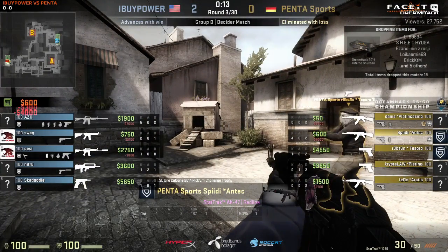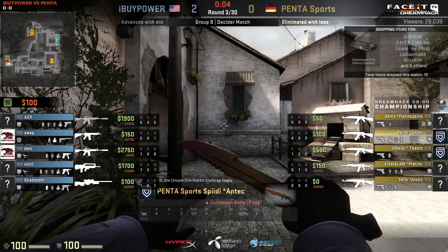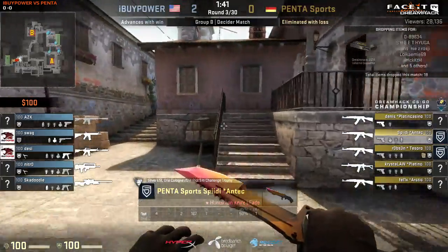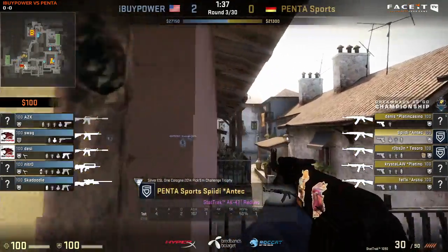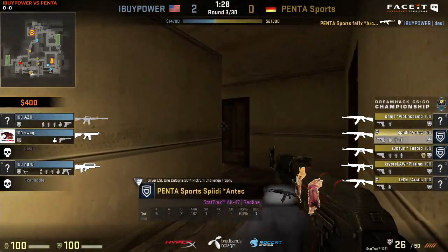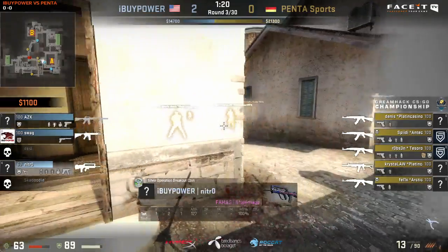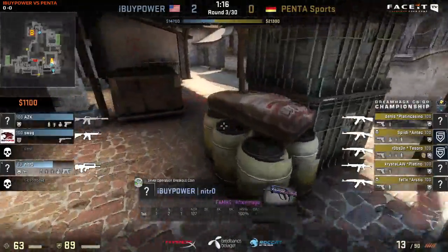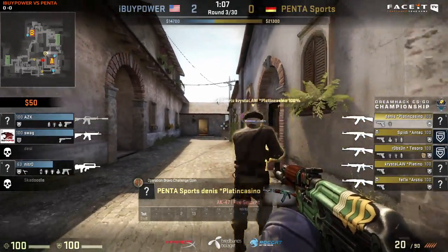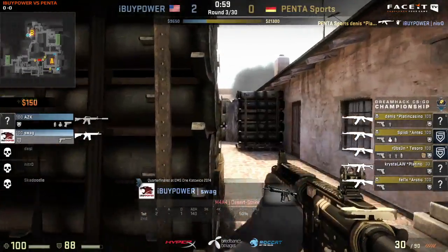iBuyPower make it 2-0, but that CT smoke was pretty smart by Penta. There were a lot of opportunities for Penta in that round — they just weren't able to make it work. They were a little bit too slow. There was a window where they could have hit B really hard straight away. The guy leading was the one with the Glock trying to take the pick — a little bit awkward — and the teammates weren't close enough. Then they had a 3-2 setup again and wasted that initial fake. Phoenix finds a pick onto Banana, and iBuyPower are left with 3 men in a very tough spot.